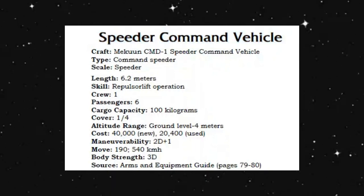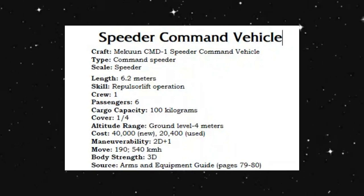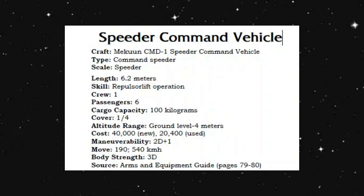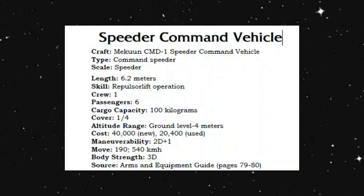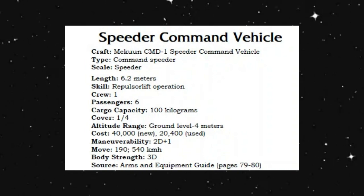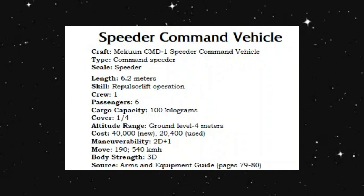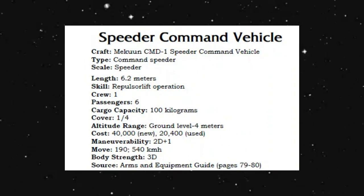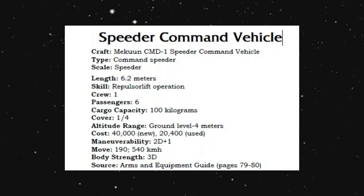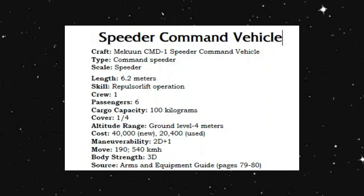Looking at our vehicle itself, very small in stats here. This is the McEwen CMD-1 Speeder Command Vehicle. Speeder scale, it is roughly 6.2 meters long, has repulsorlift operation. It's a crew of one, passengers of six — remember, that's an open box area. Cargo capacity of about 100 kilograms, one quarter cover, which is really what made it unpopular because you're exposed to everything. Ground level to four meters altitude, costs 40,000 credits brand new and 20,400 credits used, maneuverability of 2D+1, speed of 540 kilometers an hour, body strength of three. Source is the Arms and Equipment Guide.